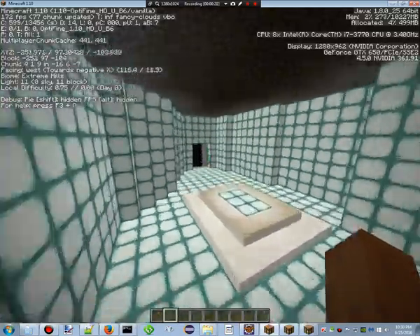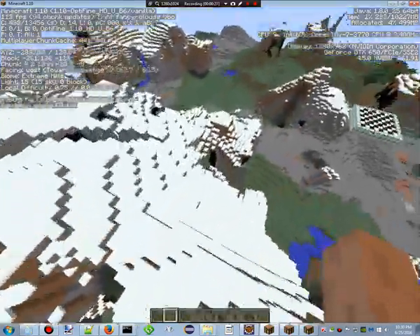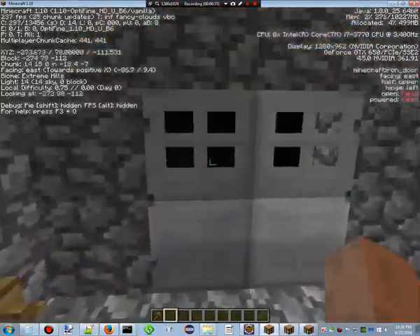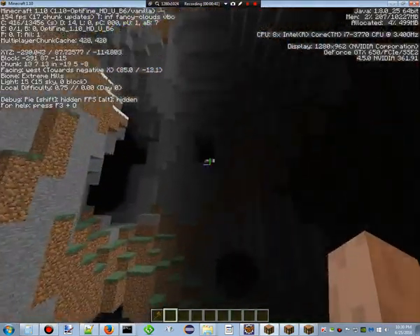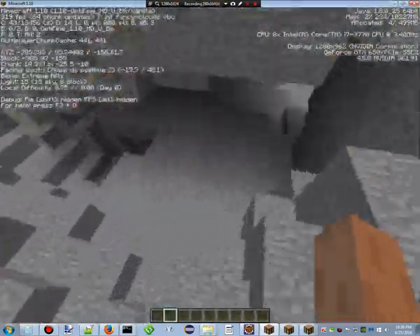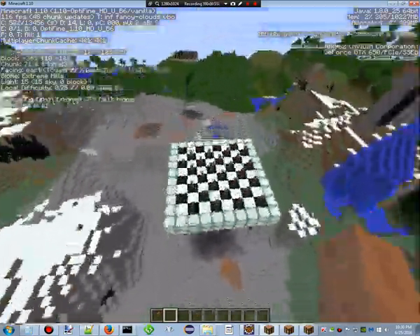Anyway, this world is just a plain 1.10 world with an amazing seed — I can actually provide that later if anybody wants it. You've got these massive natural underground mid-mountain caverns. I blocked up this little slot here so you can't see anything, but it's really really big inside — absolutely huge. And there's just these caves everywhere that go under the mountains, sometimes with grass under them, and it looks really nice.